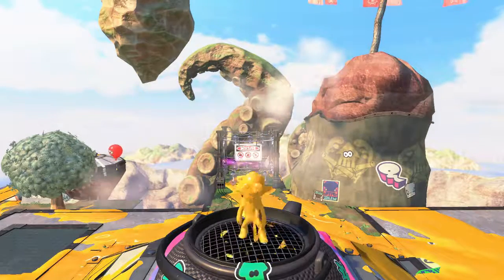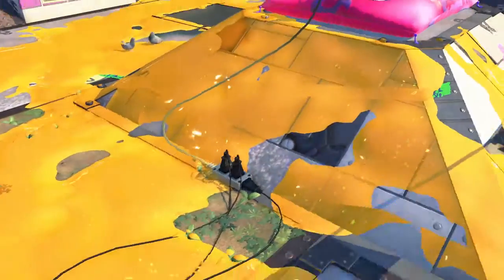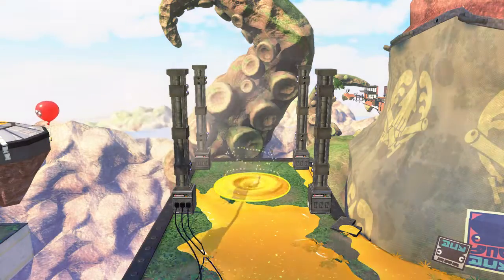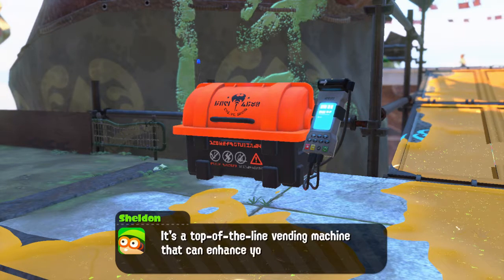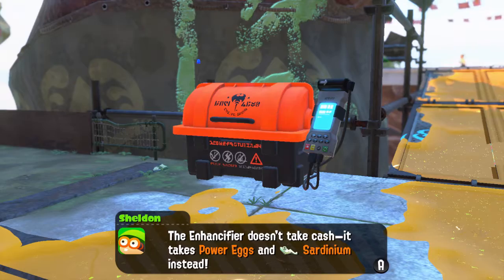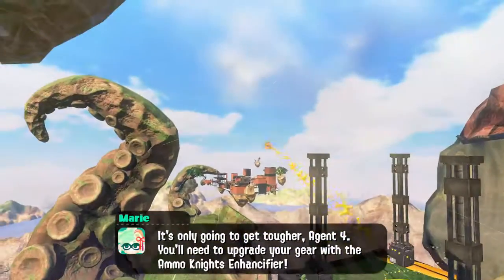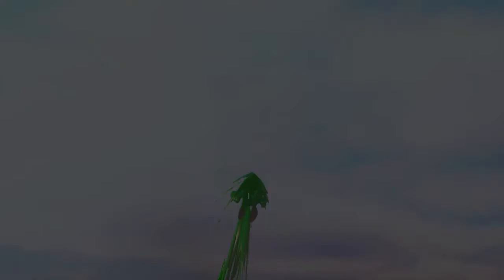So cool! I guess from now on in this story mode, the more levels we do, Sheldon will give us new weapons to try out. And once we've used them in here, we can actually use them in turf war. That's cool. 'You can now use my Ammonite Enhancer at the Cuttlefish Cabin — it's a top-of-the-line vending machine that can enhance your weapons and add bombs to your arsenal. The Enhancer doesn't take cash, it takes power eggs and Sardinium instead.' So that means in the next episode we'll be able to start upgrading our weapons and adding bombs to our disposal, and generally be better equipped to fight this Octarian scourge.